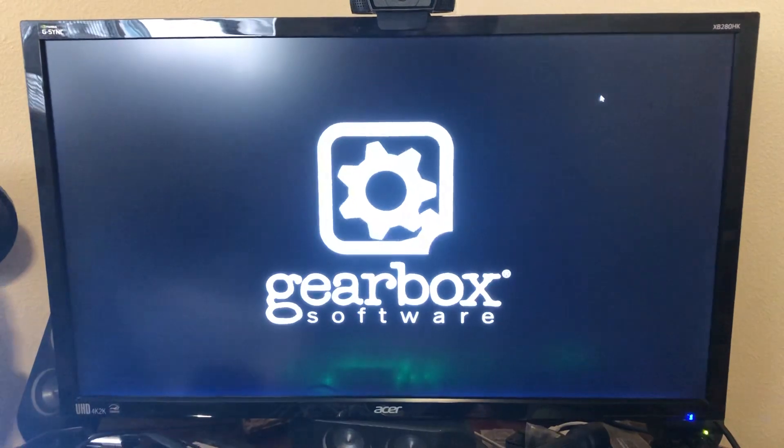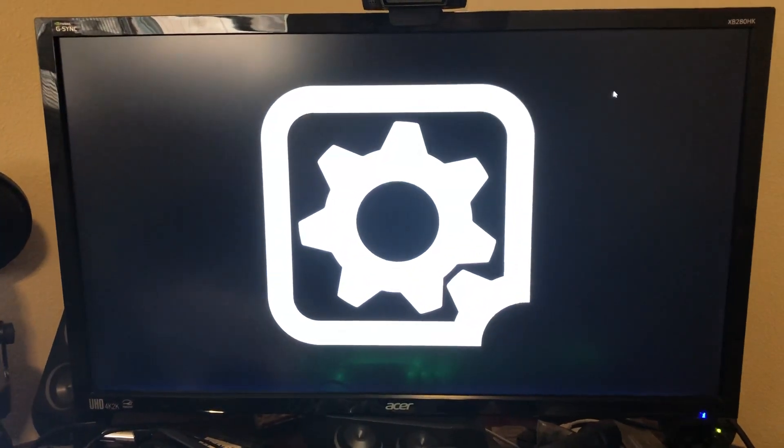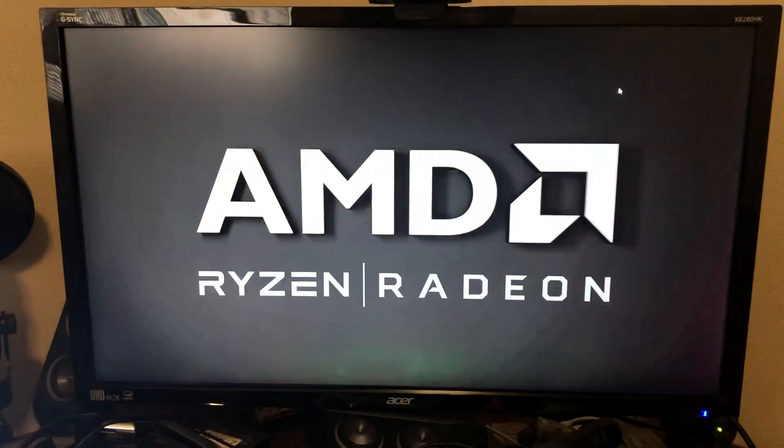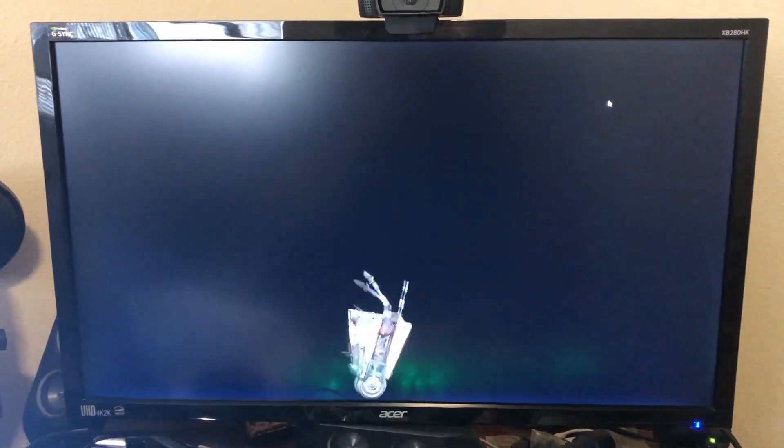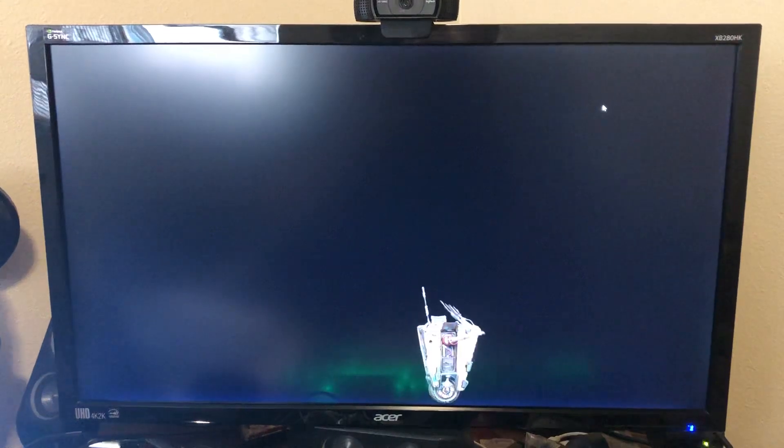In DirectX 11 mode you'll see this pop up and then pretty much right after, you won't even see this AMD Radeon logo appear — it will just pop immediately to the legal disclaimer screen and you're done. But Claptrap here shows up on systems that are a bit slower to load.